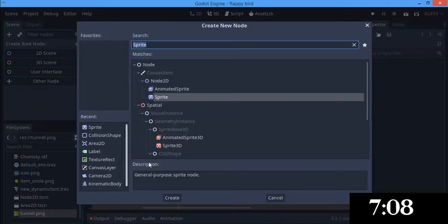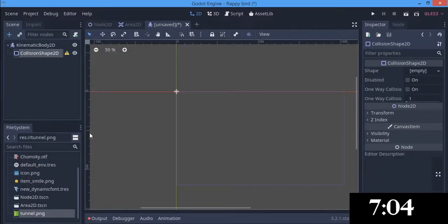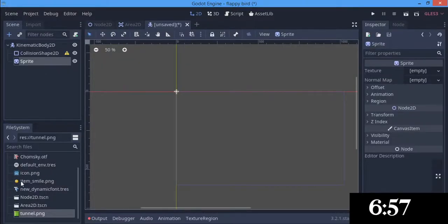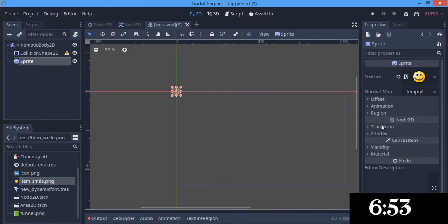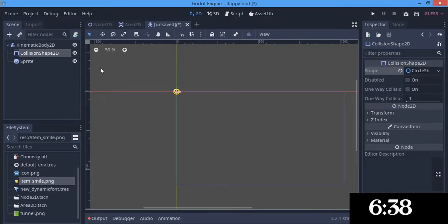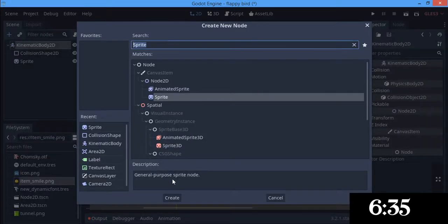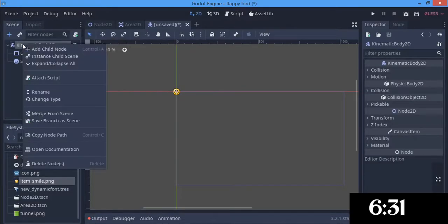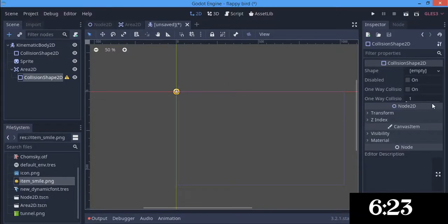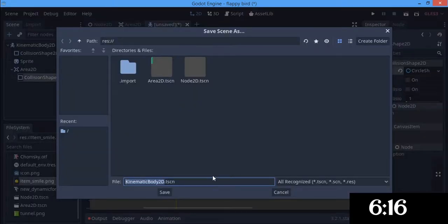And we are going to make our player. So it is going to be a kinematic body. And as usual on the normal drill, we are going to make a sprite. This guy is going to be an icon — as you guys know I like using the Godot logo. We are going to increase the size and scale it up to 2. And the shape, we are going to give it a circle shape 2D. The shape is not really going to be relevant. We are also going to add an area 2D and a collision shape attached to it, which is also going to be a circle shape. And we are going to save this.